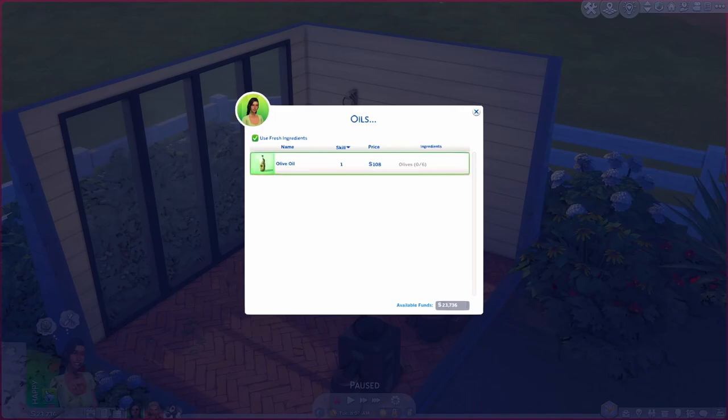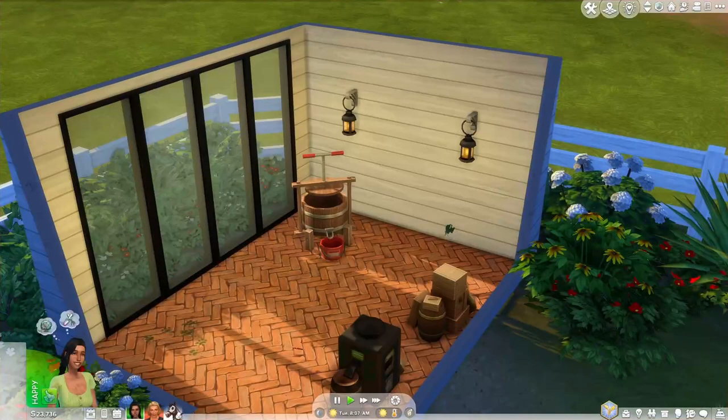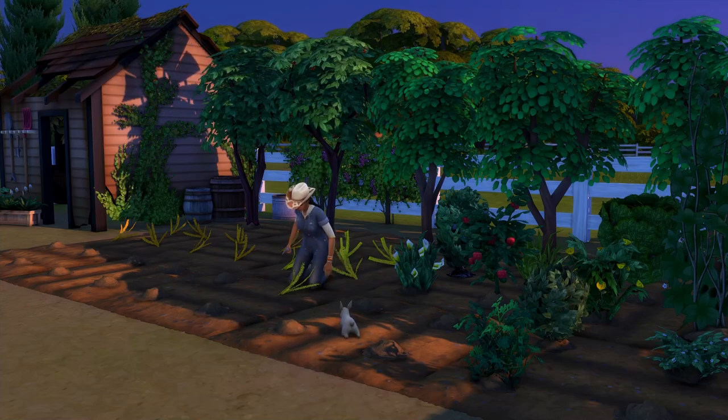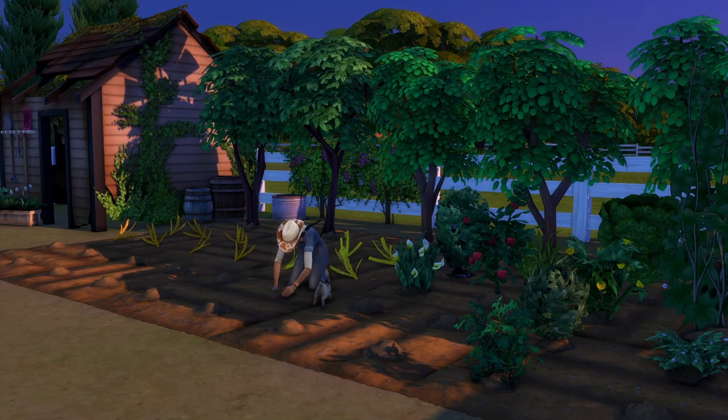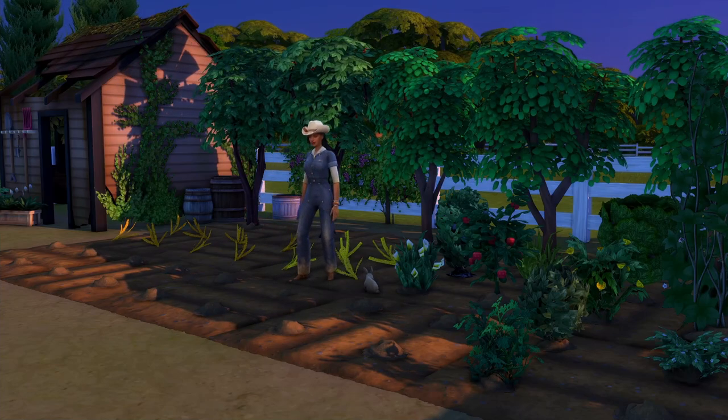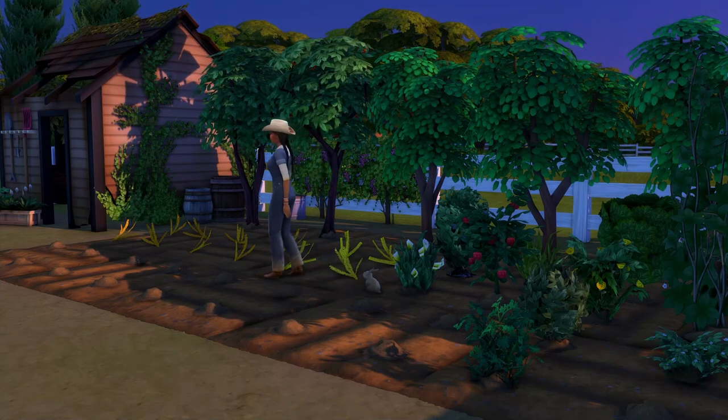Yet another object that can be used to process your ingredients is the Liquid Press by Brazen Lotus. With this you can create nut milk, seed oils, and fruit juices, and package them to be sold. A few of the other mods on this list are also by Brazen Lotus because they just have a bunch of great mods for farming. Number nine is their Core Harvestables mod, which really expands gardening and the type of produce you can grow.